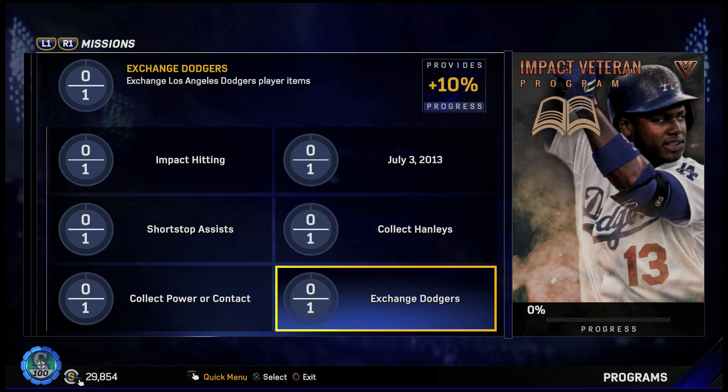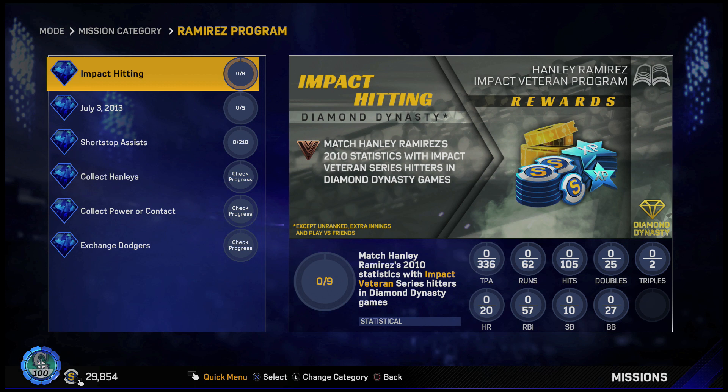Then we have to exchange Los Angeles Dodgers players for 10%. Overall it doesn't seem like that bad of a program. The stats we need are 336 total plate appearances, 62 runs, 105 hits, 25 doubles, 2 triples, 20 home runs, 57 RBIs, 10 stolen bases, and 27 walks. It's definitely going to take a while, but by the time we get the 336 plate appearances we should get the rest of the stats done.